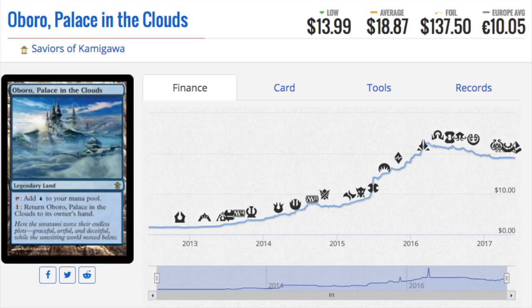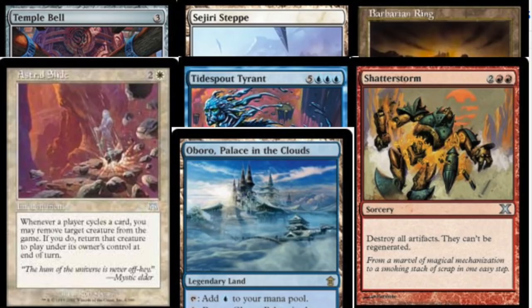I loved the card because it's unique — I thought one day people would want to return lands. I also imagined a format where every card was legendary, you could play four copies, and the legend rule wouldn't apply. That format was never made. I opened tons of Saviors of Kamigawa packs because Radio Shack always had them on sale. The green Kirin — Bountiful Kirin — was my favorite even if it was the worst of the bunch.